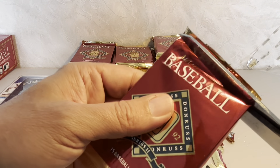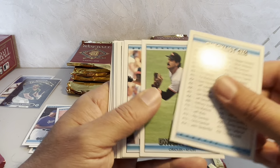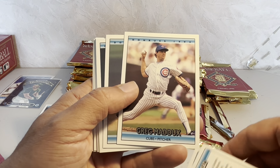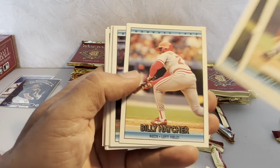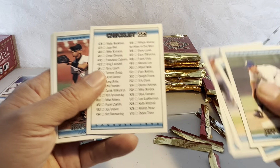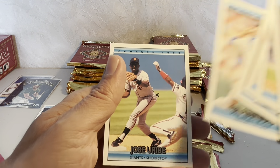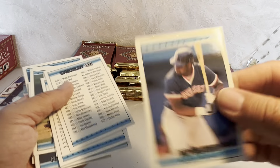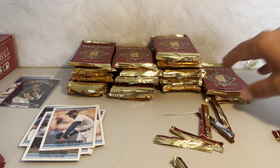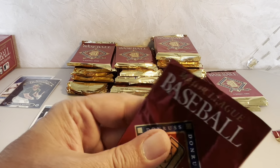On to the next pack — we've got our first checklist, Dwight Evans, Keith Mitchell, Mo Vaughn, Greg Maddux — Hall of Famer — Mark Langston, Billy Hatcher, Carlton Fisk — Hall of Famer — and another checklist. Two checklists in the same pack! But there's Tony Gwynn too. Three Hall of Famers and two checklists in the same pack, plus Mo Vaughn. Back in the day, Mo Vaughn would have been a nice card — he was projecting to be a prolific slugger but didn't reach the 500 home run mark.